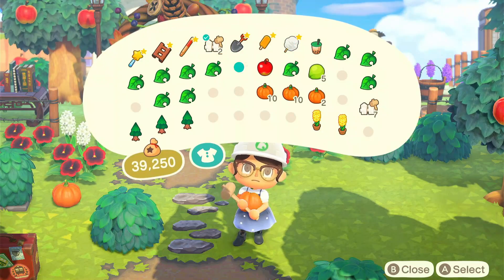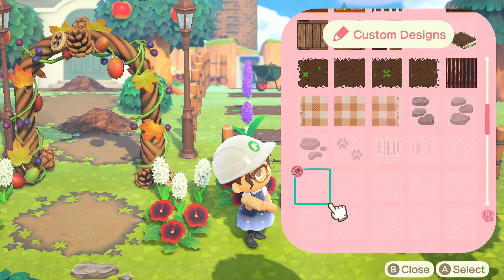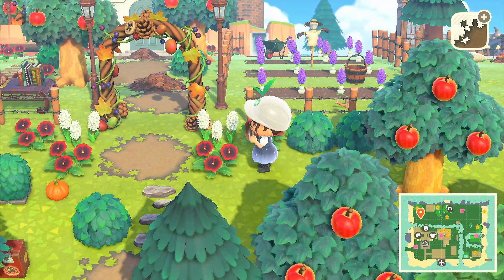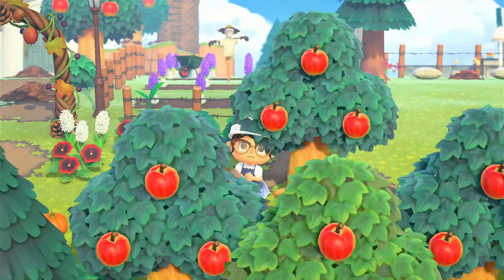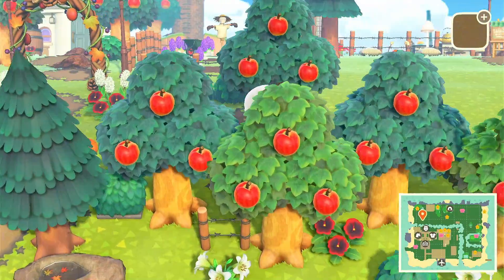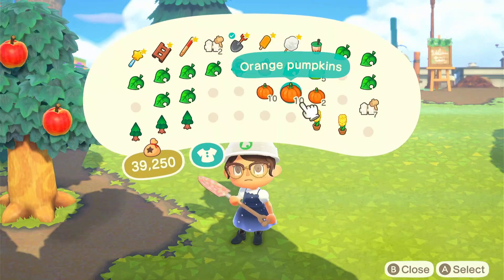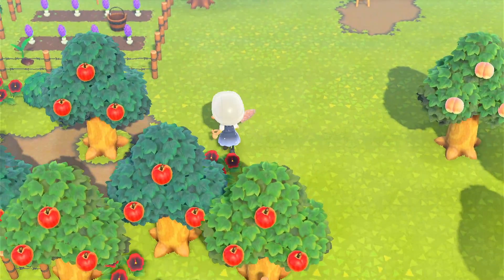I'm gonna go ahead and place the same path, but I'm just gonna speed up to when it's already done, so I'll see you then. Alright, I just finished placing down the last tile — I think that's pretty cute. This path is just gonna connect to the rest of the cottage core area, like to the cafe and all that.